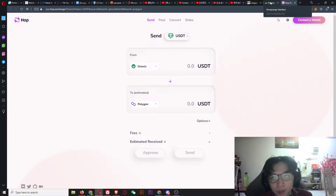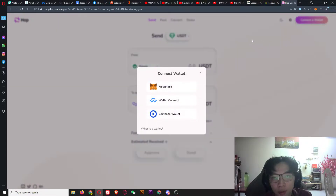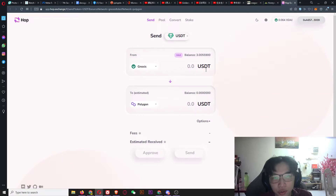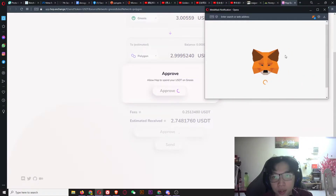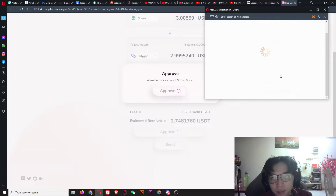On the Hop Exchange, connect your wallet. In the Gnosis network I have three USDT. Just max it out and set the destination to Polygon. I'll change it to USDT from Gnosis chain to Polygon chain. Then click Approve, sign the message, confirm the transaction fee, and confirm.